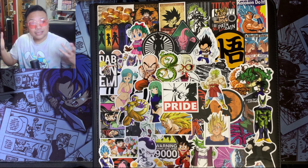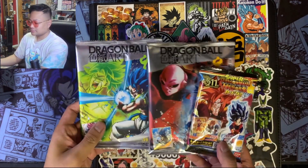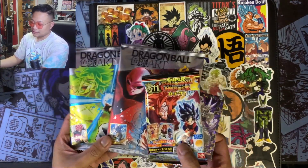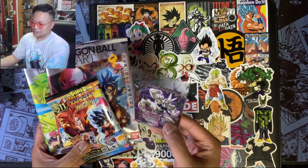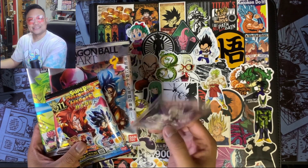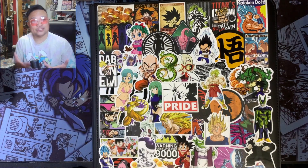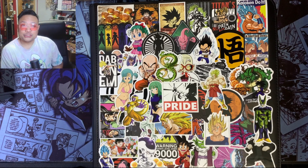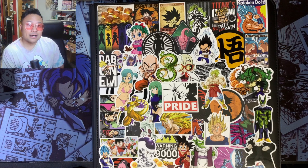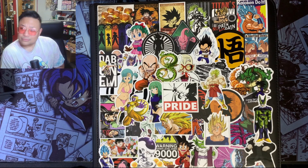The giveaway for this week is these Shikishi and 11th Anniversary items, and we threw in this box stopper we got from the Dragon Ball Z Legends booster box. If you guys want to enter, like one of the videos, comment on it, make sure you are subscribed, and we will be drawing the winner on Sunday's video as usual.